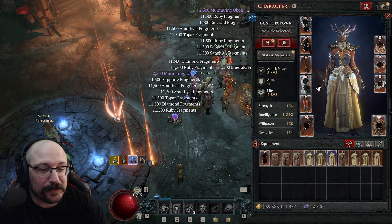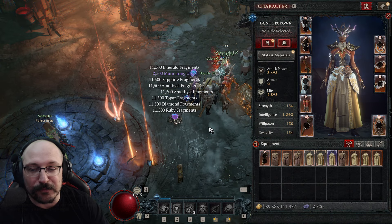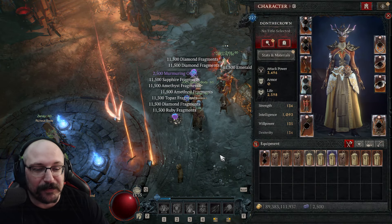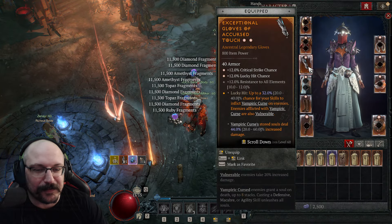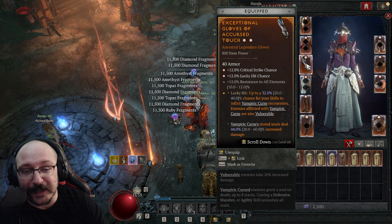As you can see, you continuously get more and more gear — it's essentially infinite. You don't really have to worry about flooding the ground too much, except with obols and eventually gem fragments. Gold is also stacking up; I'm not sure if that's going to start hitting the ground as well.